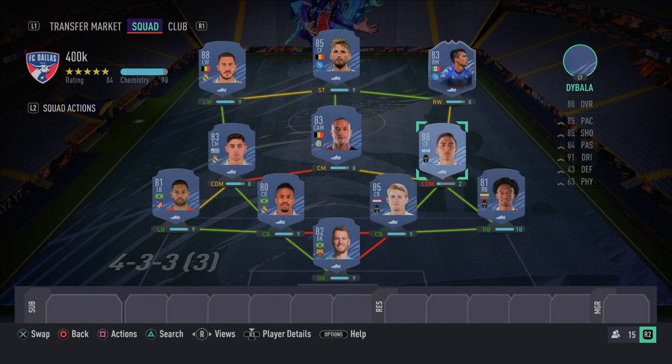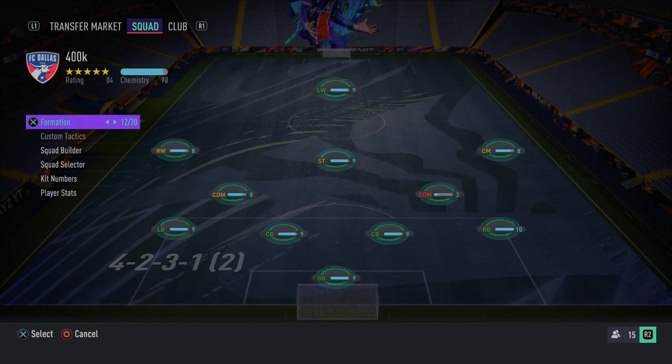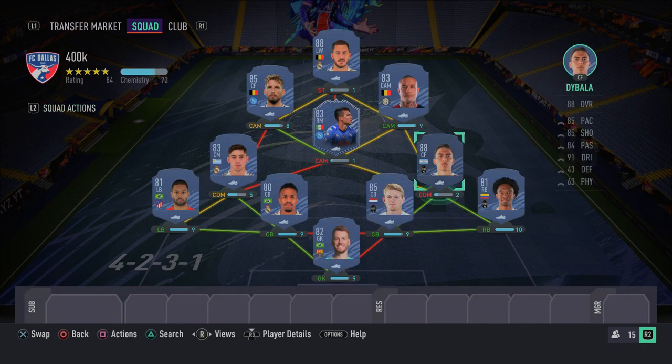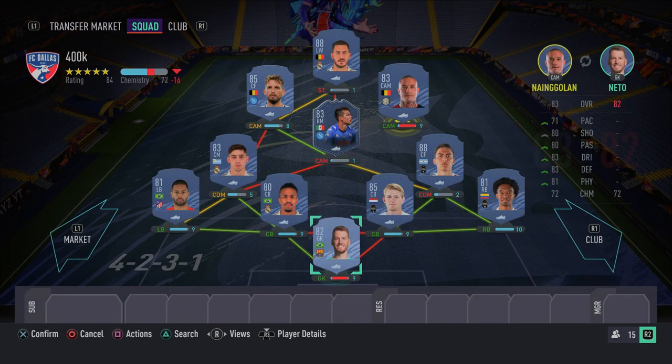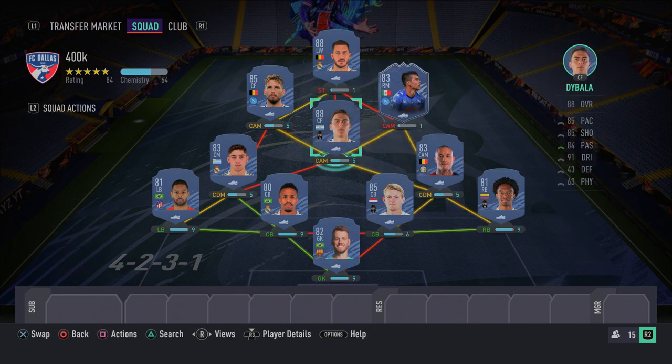Remember to convert Dybala to a CDM or center mid for chemistry reasons. For the in-game formation, I recommend switching to a 4-2-3-1 via a custom tactics preset. The setup is: Mertens up top, Dybala at CAM, Lozano on the right, Hazard on the left, and N'Golo and Valverde as the two CDMs. That's how you want to set up in-game.